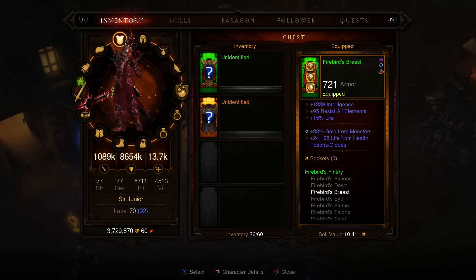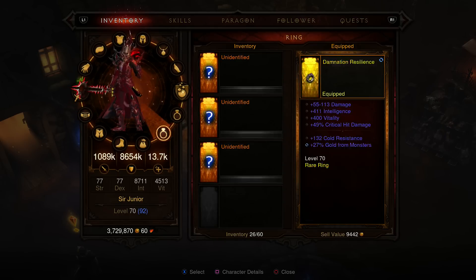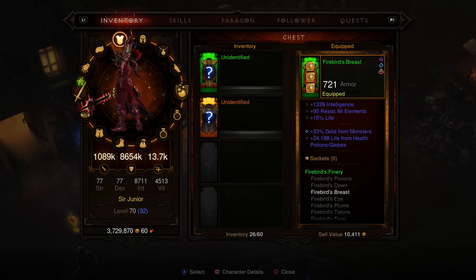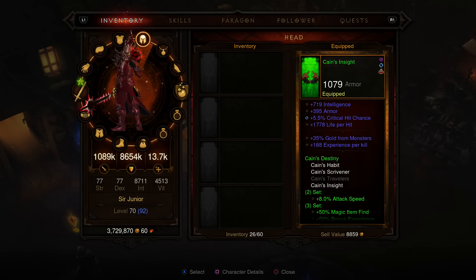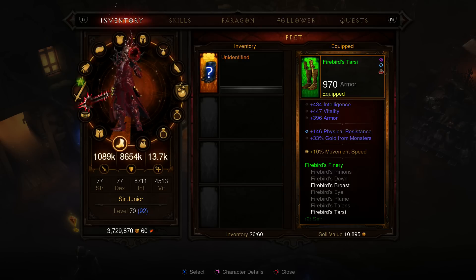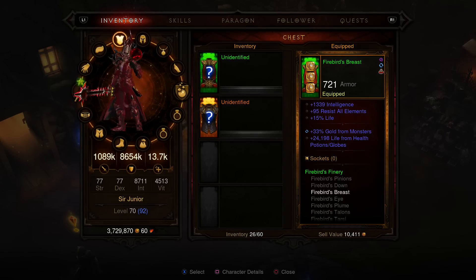Hey guys, Sir Junior Gaming here on Diablo 3. I'm doing a new series where every 10 legendaries I get, I'm gonna make a video inspecting them. A little bit about my character — it's a mage. I'm working on trying to get the full Firebird set; I have about four pieces, actually five. I'm using two right now, also using the King's Insight for that 8% attack speed and 50% bonus experience. My gear is simple, I'll go through it real quick.